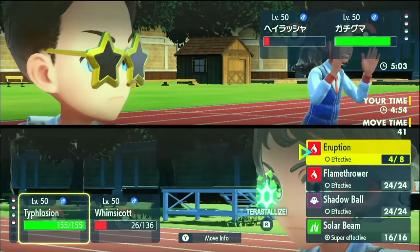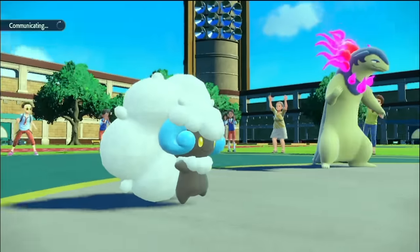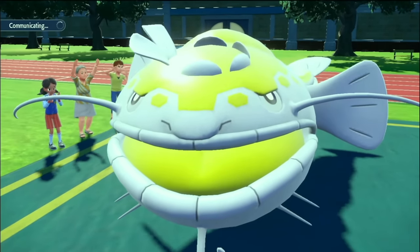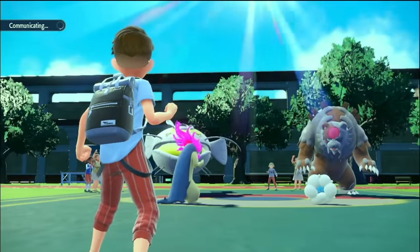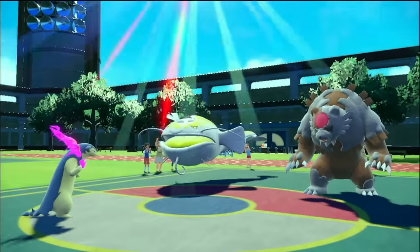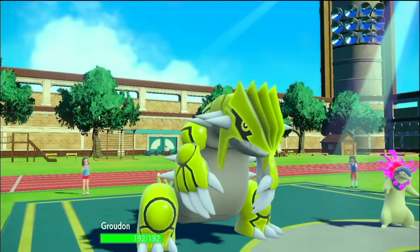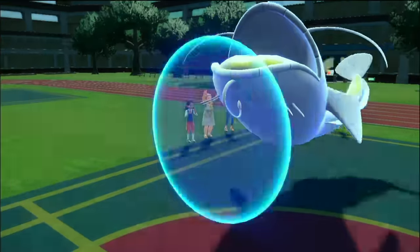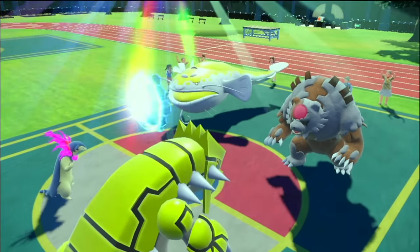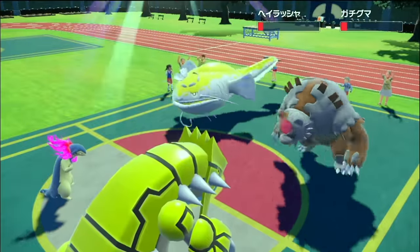Thank you for the PP Ups, Evan — I really need them this time. I don't want Whimsicott going to sleep, so I'll just bring in Groudon. Eruption probably takes them both out anyway. But just in case of a double Protect, maybe the bear has a defensive Terra. Dozo just protected anyway — hopefully we knock out the bear. Still no Terra. Typhlosion, you're putting in some work here. Life Orb will knock it out — it's fine.